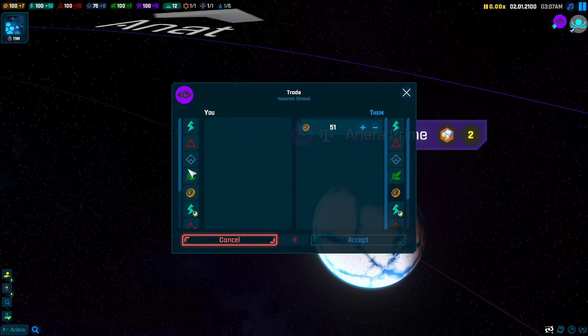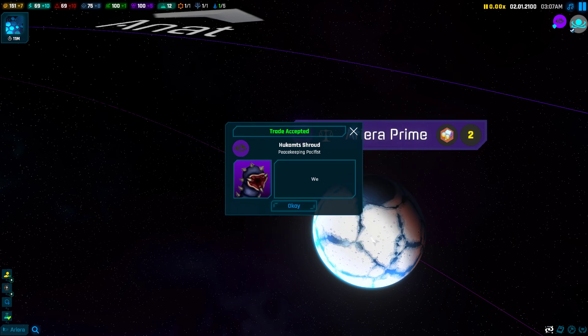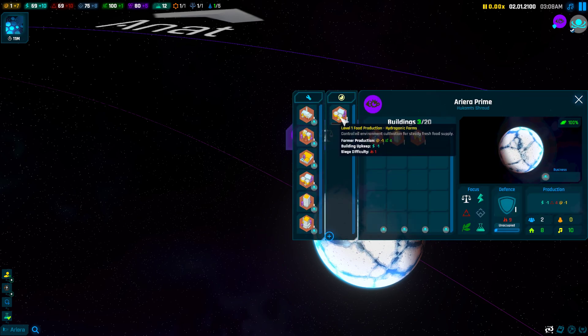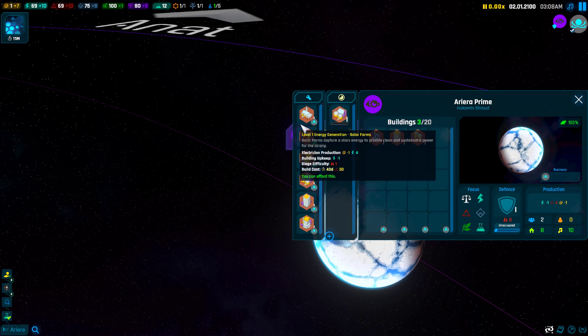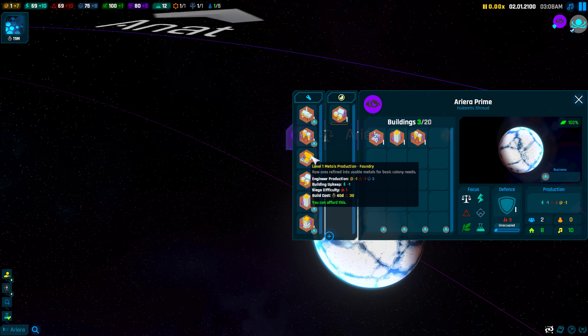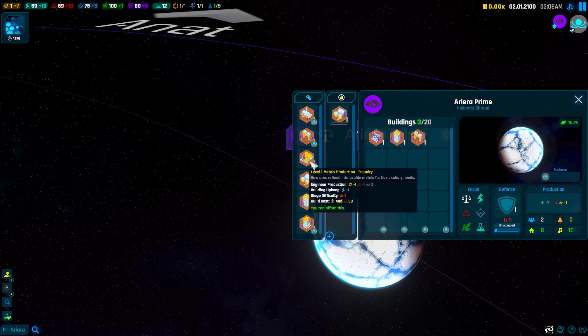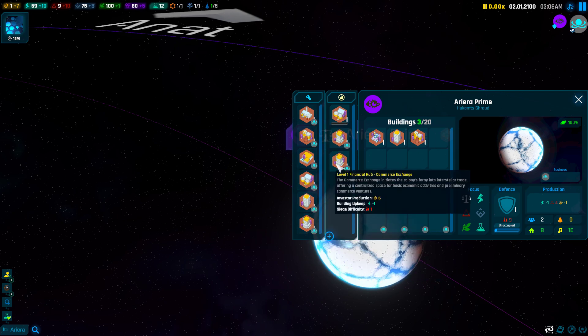Let's start off strong with an actual base of operations. We did form a partnership earlier, and a partnership allows us to do this. Which resource should we give away? We'll just give away some — yeah, that will do, that's an okay trade. So now we can actually set up a business.